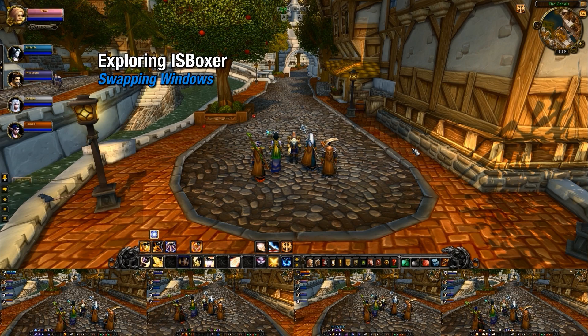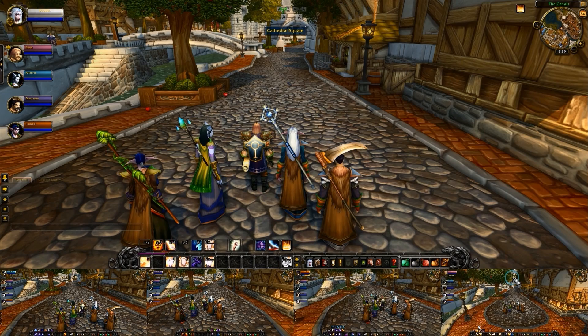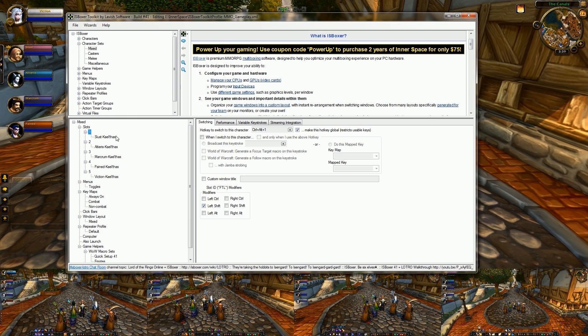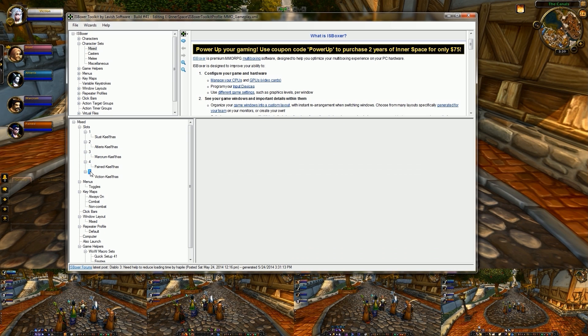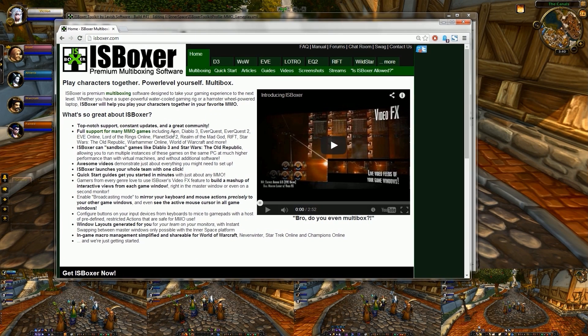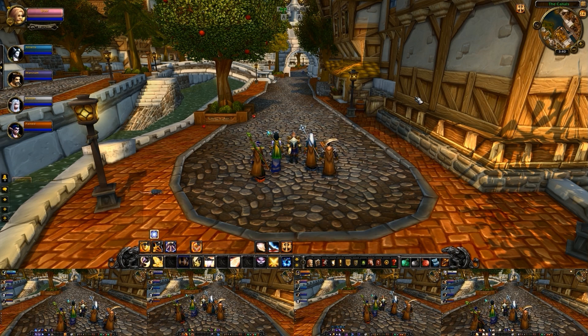When you want to swap between your characters on the fly, the simplest way is to just click on the window you want to change to, but you can also assign a swap hotkey to each of your windows. This option is found under each slot of your character set and there is already a default key combination set up. By holding down both Control and Alt and then pressing the slot number, you will focus that character. These swap hotkeys are configurable, so feel free to change them. If the global option is enabled, the key combination will work regardless of whether the game window is in focus — so if you're in your internet browser and hit your swap hotkey, it will swap over to that game client.